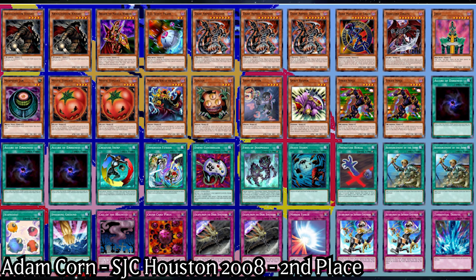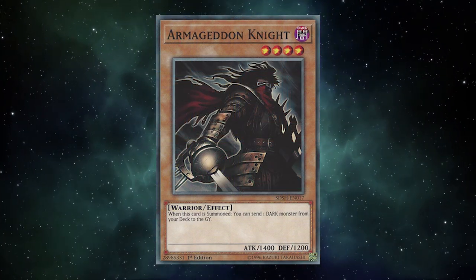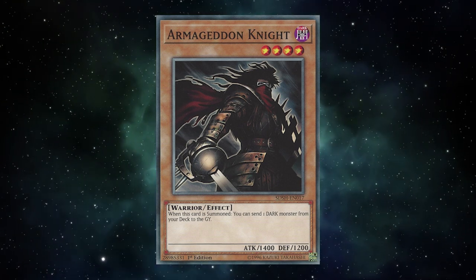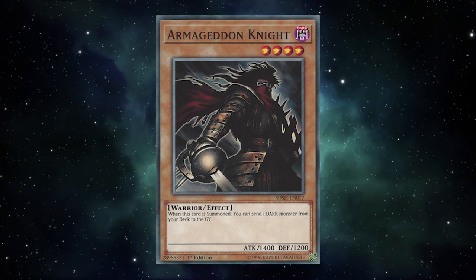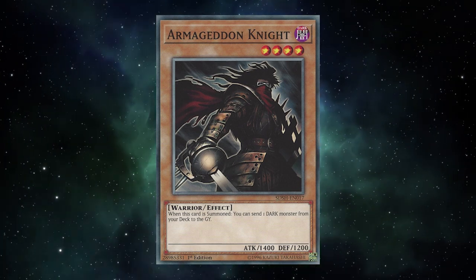Dark Armed Return quickly showed itself to be the deck of choice, using all the dark good stuffs of the day coupled with the then-limited Dimension Fusion and unlimited Return from the Different Dimension. Banishing cards for DAD, and even Strike Ninja in some decks — such as Adam Korn's second place decklist from Shonen Jump Championship Houston in 2008 — manipulating the dark monster count in your graveyard was paramount. Armageddon Knight was just about the best way to add to the monster count not named Foolish Burial.